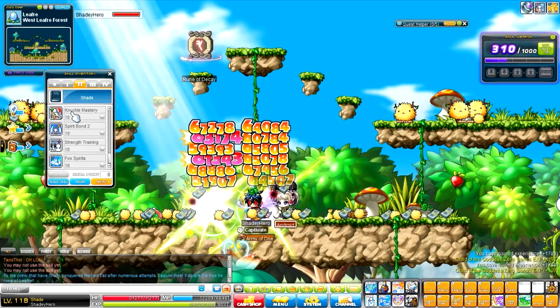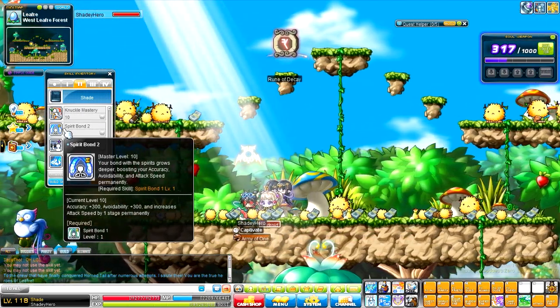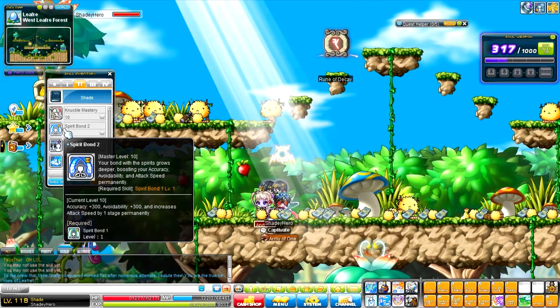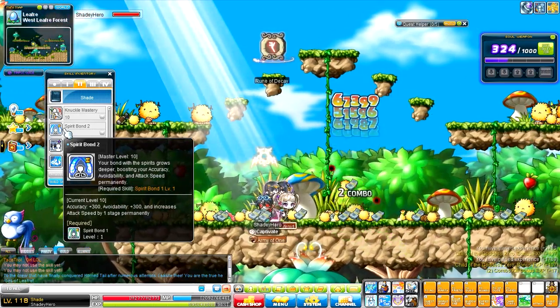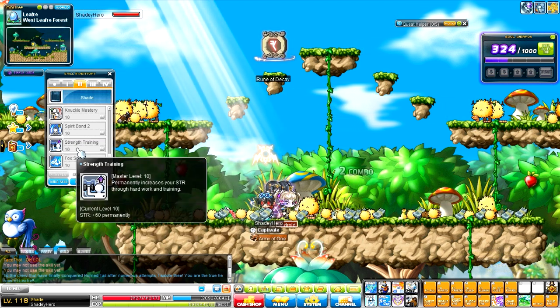Next we have your regular Knuckle Mastery. And then we also have Spirit Bond 2 — not like Spirit Bond 1, it's Spirit Bond 2. It boosts your accuracy and avoidability by 200, and increases your attack speed by 1 stage permanently. So unlike other classes that have Booster as an active buff that doubles it, this one only increases by 1 level.